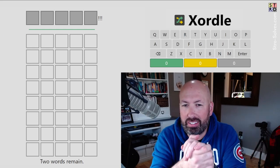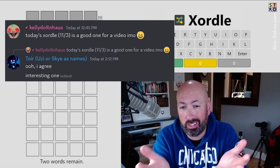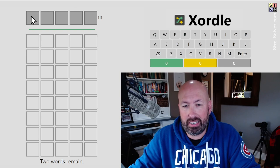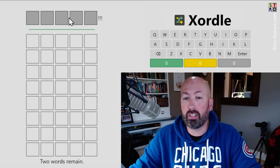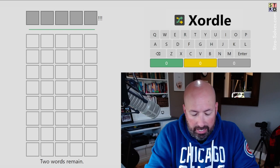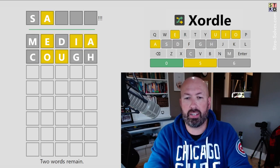I heard from some people on Discord that today's Zordle was interesting, so I'm going to take a look at that. If you're not familiar with Zordle, it's like Wordle but we have two words to find. I've also got hard mode turned on, so the top word is hidden and we'll get one letter revealed as we do our first five guesses. Let's start with 'media' and 'cough.'